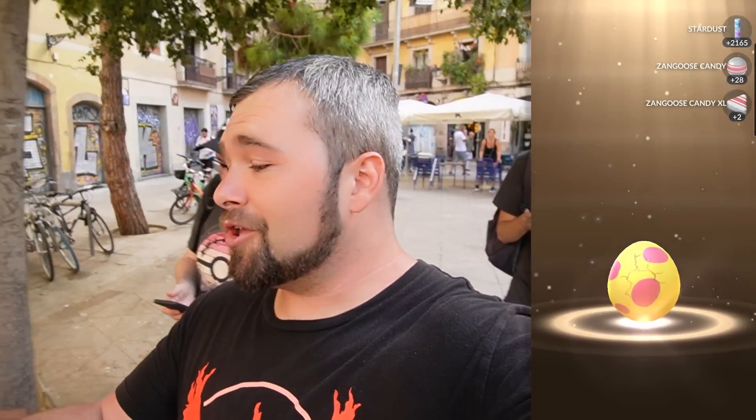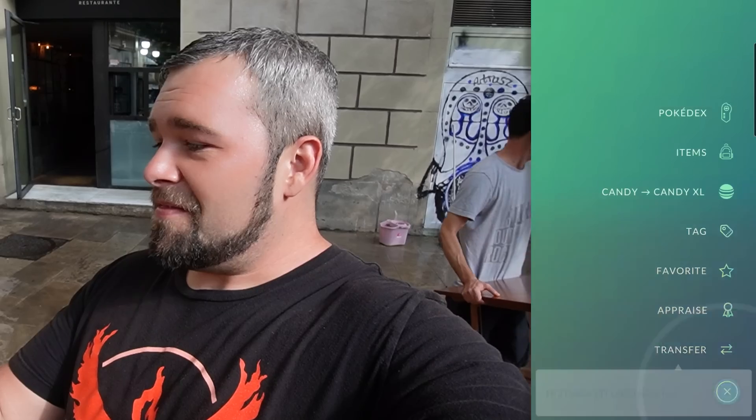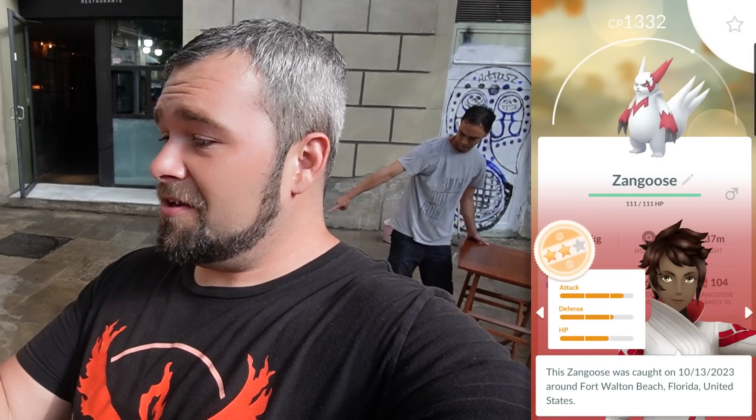Nine more 7km eggs — maybe this will have a shiny goat in them. Number one is a Zangoose. Number two is a fish. Number three is another Zangoose. First batch had more goats in it. Number four is another Zangoose. Starting to feel like this is the Zangoose batch. Number five is a Zangoose. Anything but a Zangoose, please. Number seven is a fish, followed by another Zangoose. And the last one — also a Zangoose. Well, that was a lot of those.